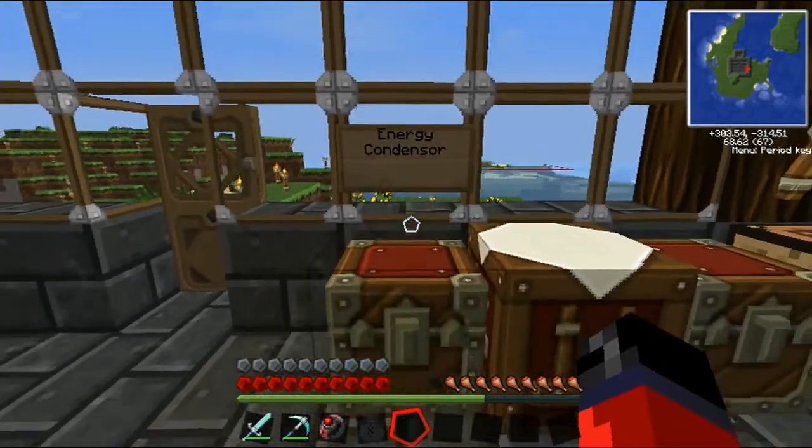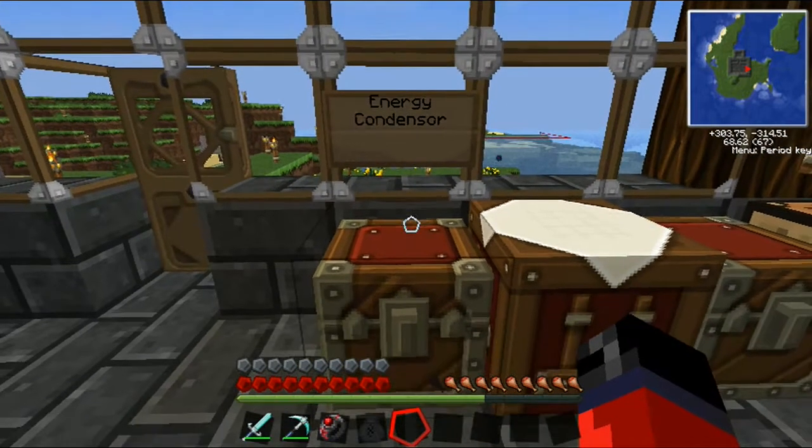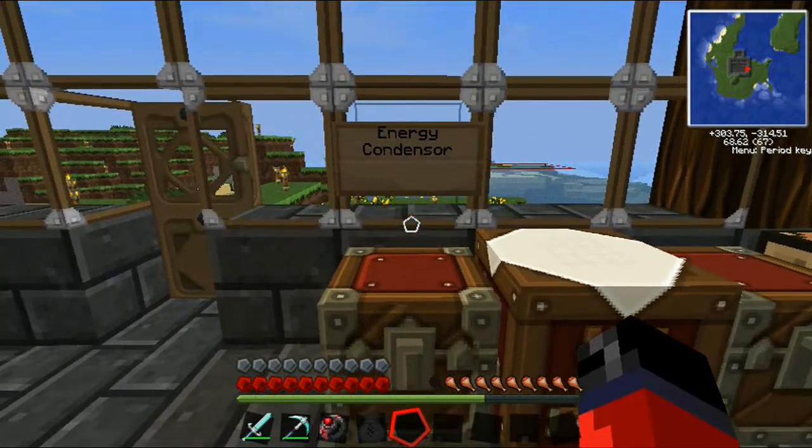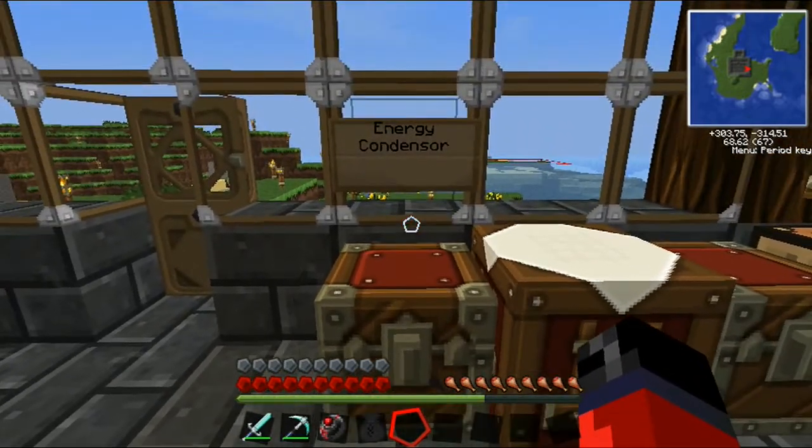What's up everybody and welcome back to episode 7 of my Tekkit how-to beginners guide. Today we're going to be getting a little more in depth. We're going to be going over the Equivalent Exchange mod, or EE mod as some people call it, and we will be crafting an energy condenser.